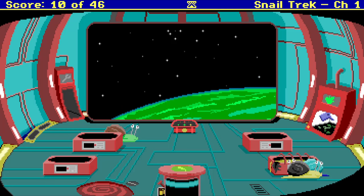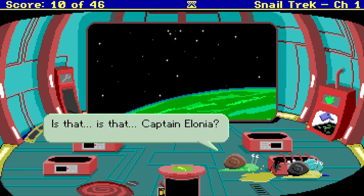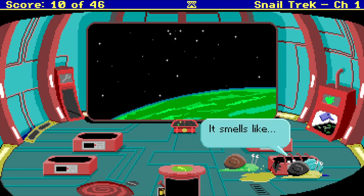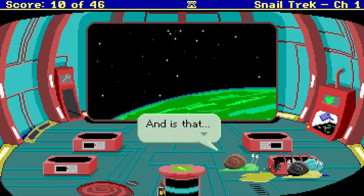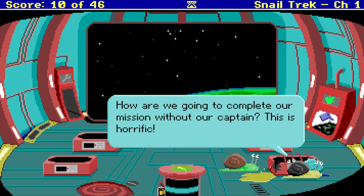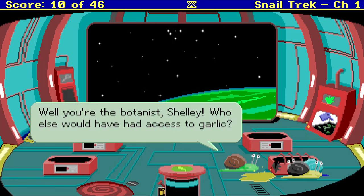Wham! Captain Elonia's been salted. Is that Captain Elonia? It smells like butter. I can't believe it's butter. I can't believe it's not butter. Got it. And is that garlic? How are we going to complete our mission without a captain? This is horrific. How did this happen? Zoomer, you're the maintenance person. If anyone had the opportunity. Well, you're the botanist, Shelly. Who else would have had access to garlic?